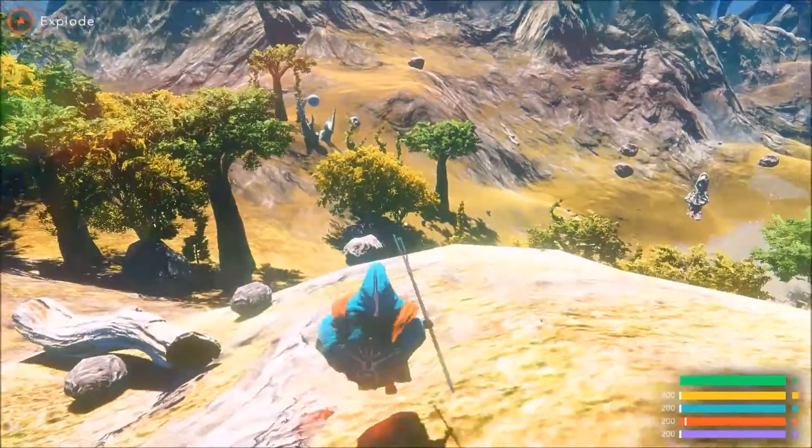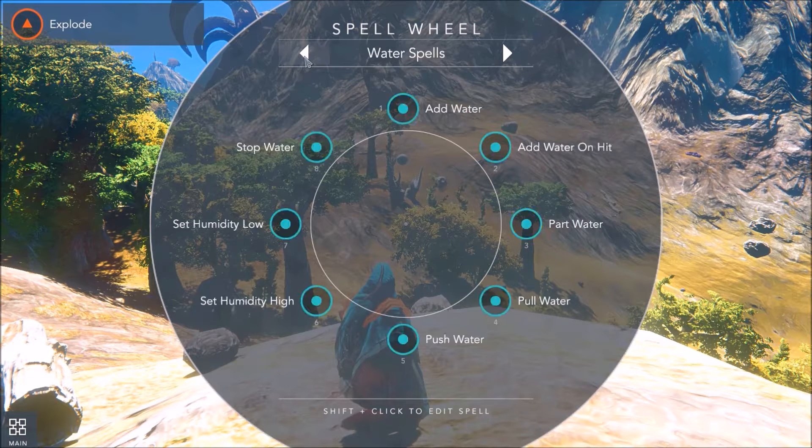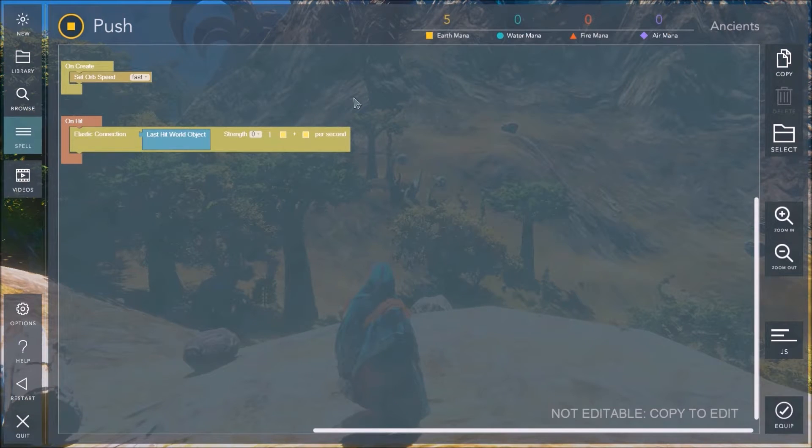We do want to get a little bit more in-depth. Press Tab again and go back to Earth Spells. There's teleport, push, pull, pull player, super grab, explosion, raise rock, and lower rock. From the bottom you can see where it says Shift+Click to edit spell. So let's Shift-click on Push — and here's the actual coding ability of CodeSpells.